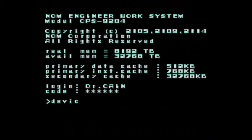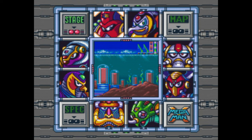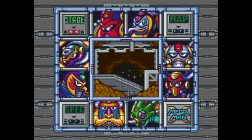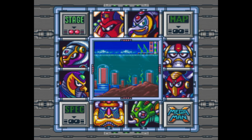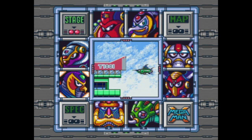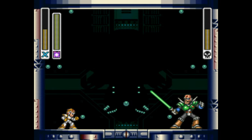In this distant future, Dr. Light's work has been reverse-engineered by one Dr. Kane, who has used this technology to create his own replica androids, or Reploids, several of which end up using their free will to commit acts of violence — exactly what Dr. Light feared would happen to X. These rogue Reploids would be branded as Mavericks, and a group of Reploids known as Maverick Hunters would rise up to rein them in, led by Dr. Kane's greatest creation named Sigma.